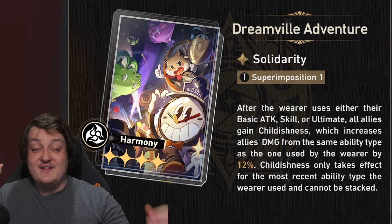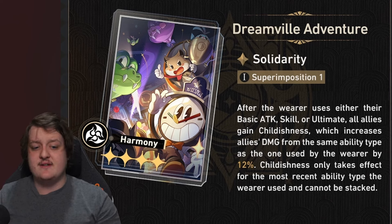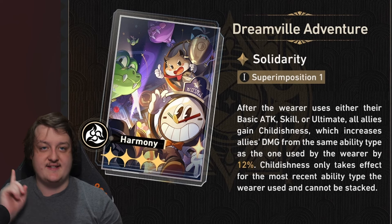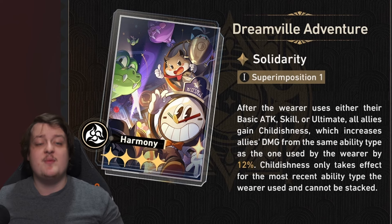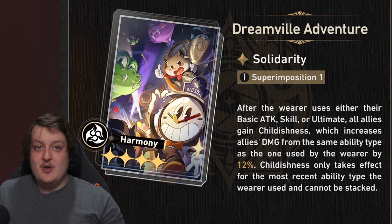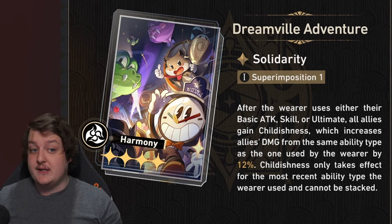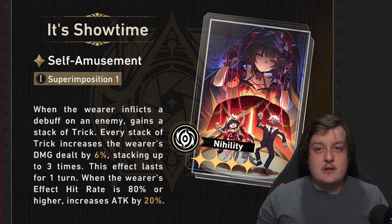Now the harmony light cone 'Dreamville Adventure' is a complex one. If you use a skill, basic attack, or ultimate, you get a damage buff — but only if that character or another character on the team uses the same ability type. So if you have Hanya use a skill, any other character on the team that also uses a skill attack gets a damage buff. You need to line this up: if you want to buff basic attacks, pair with characters that consistently use basic attacks like Blade. As long as you're putting the right harmony characters on the right teams, it can fill a solid niche.